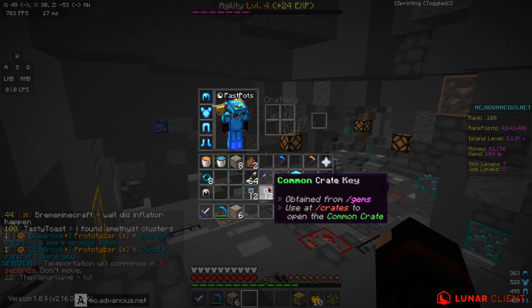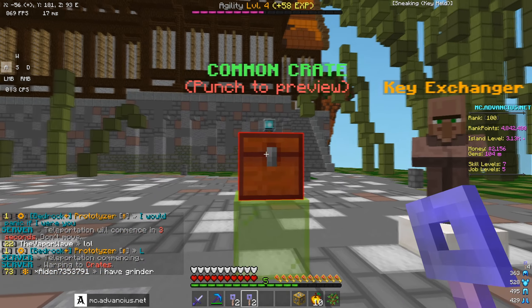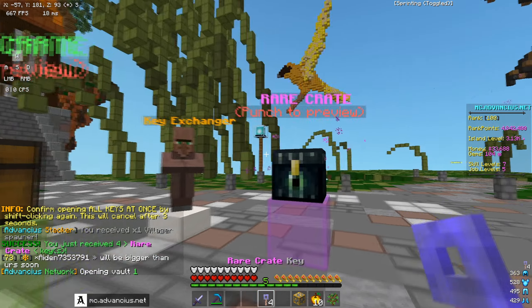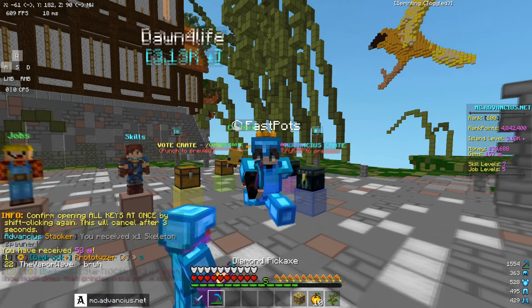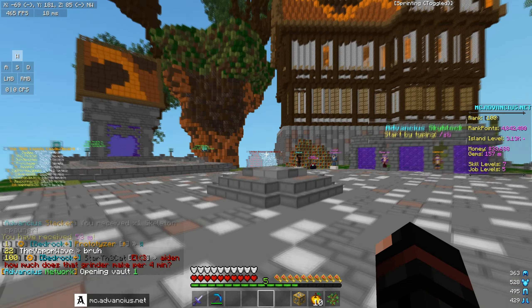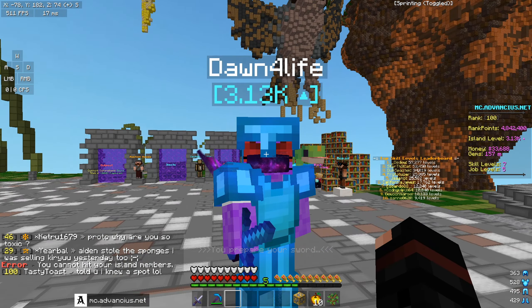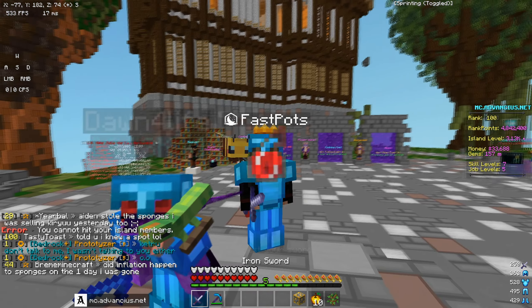I'm going to do warp crates quickly and open some more of my keys. I did get a random elite enchantment and four more rare keys, which is really good. Dawn, if you head over to spawn — I think this wraps up the video, it was just a quick showcase to cover everything. Did you enjoy today's episode and the server? Yeah of course, it was a lot of fun! Guys, if you want to connect, use mc.advancius.net. Thanks so much for watching — peace!